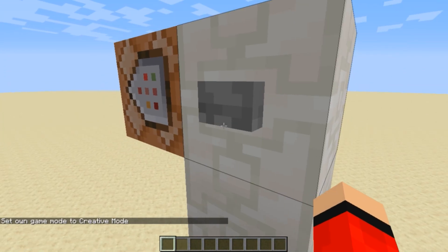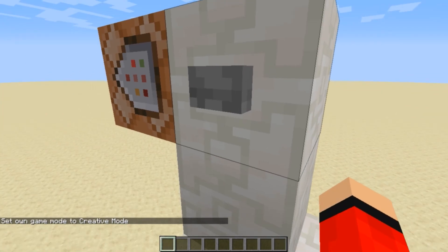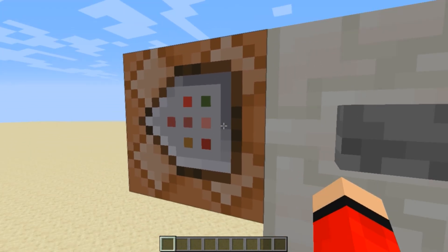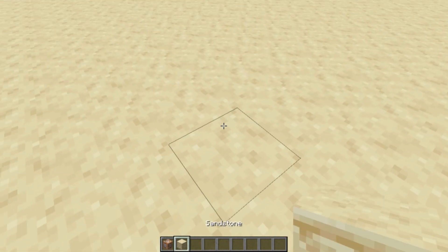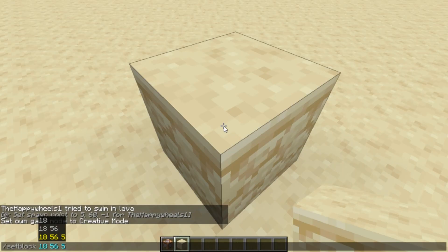One thing you need to know about command blocks: they don't have to be powered directly. You can have a button here, and because this button is powering this block, it's sending a signal through into the command block. The way I did this is I chose where I wanted my spawn point to be. The easiest way to get coordinates in Minecraft is to do set block and get the coordinates like that, and that will give you the exact coordinates of the block.